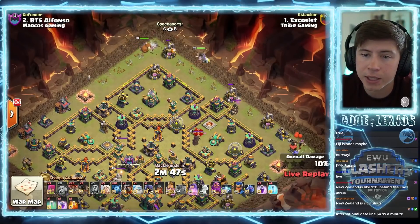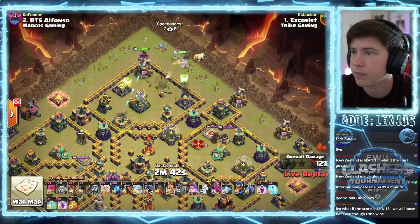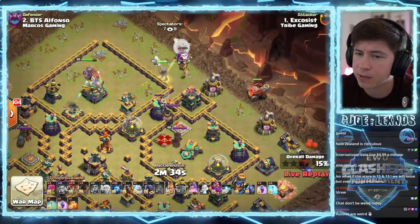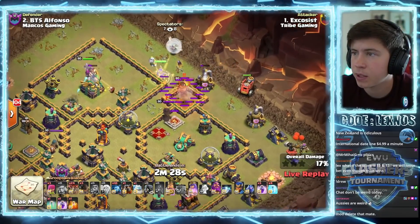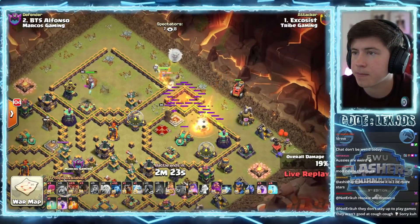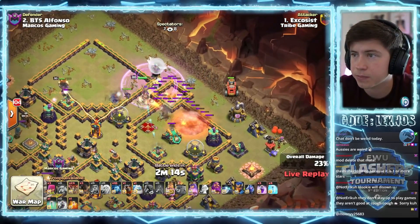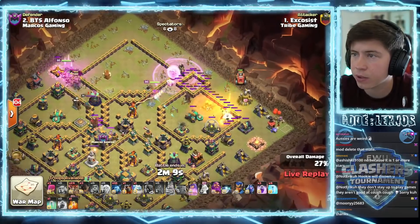King at 12 o'clock to go in toward the eagle artillery. King will take out that eagle - it'd be nice if he gets the ground bow as well. Queen gonna walk to the right. I think she's gonna go into that little tiny channel. Flame flinger to help her out. Headhunter to get her through the king - nicely done. We don't even have to use any spells just yet. Queen will step inside, go toward the archer queen. We rage. Flame flinger on the right should eventually get that scattershot. Queen will make her way in toward the core multi.